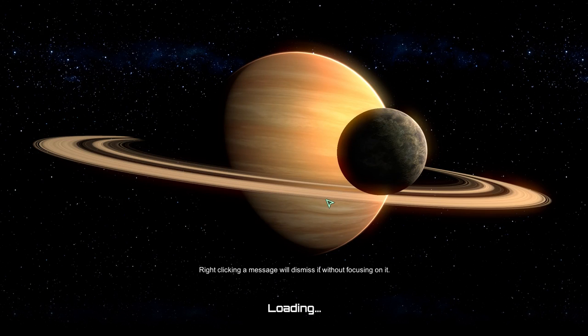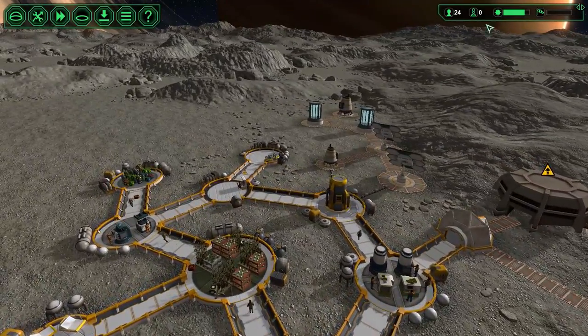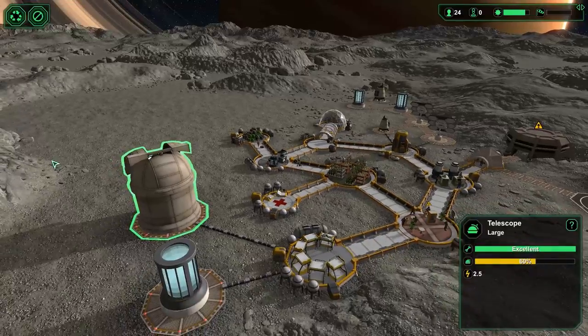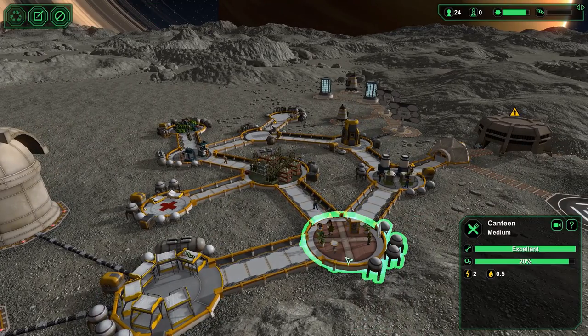I'm hoping today we can get the anti-meteor laser. Right-clicking a message will dismiss it without focusing on it — that's good. Our power is still pretty good, we are charged up to 35K right now. I just got an email from PayPal right as I started recording — doesn't matter.